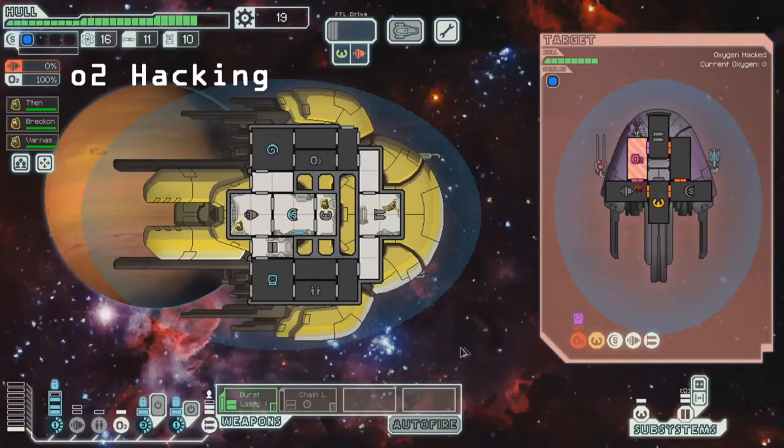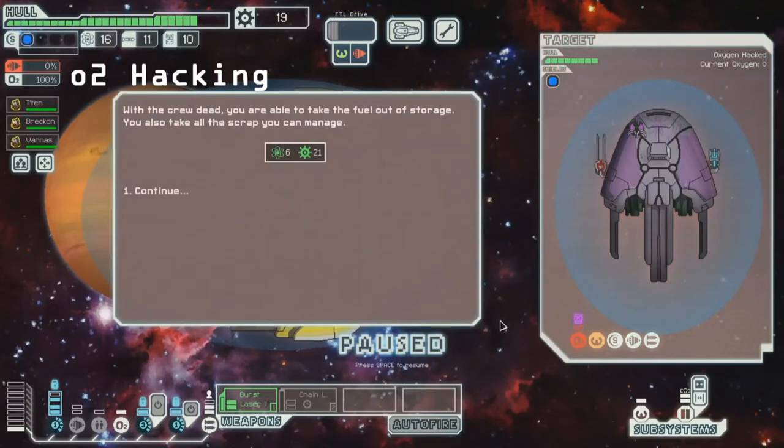That's a pretty straightforward O2 kill. Oh nice — extra fuel out of storage! That is a crew kill reward exclusive. We don't get any other consumables, so we don't get missiles, we don't get drone parts. But 6 fuel — pretty high reward — plus 21 scrap in the sector.